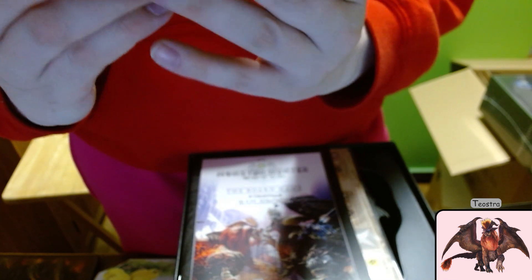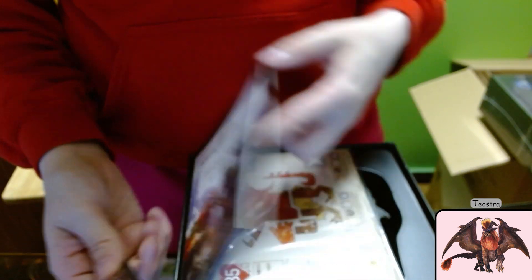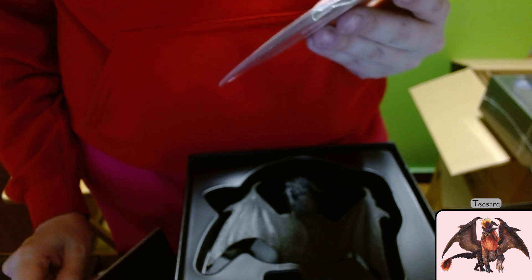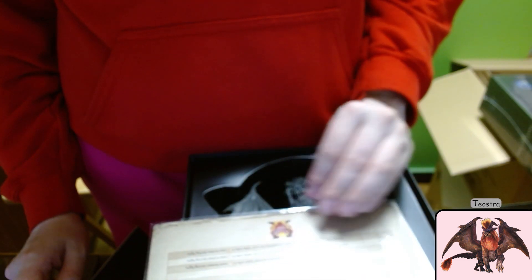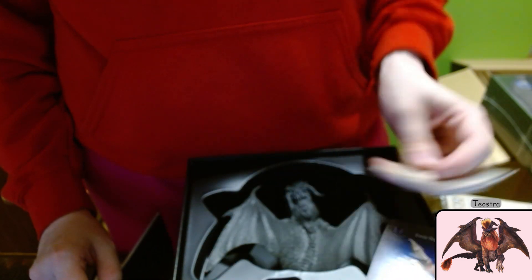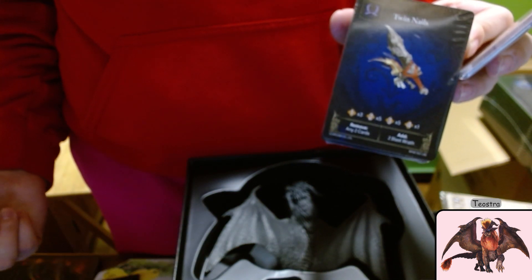These are — well, it doesn't say — but there's a light green and there's a dark green. And these are either things you can find or they're elements from Teostra. More weapon cards — probably the cards that you can get from getting Teostra parts.